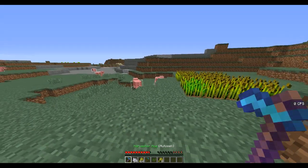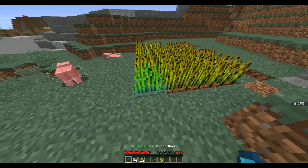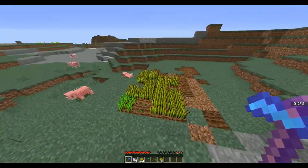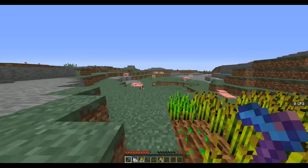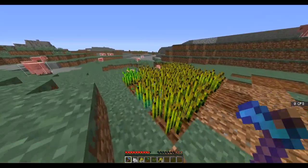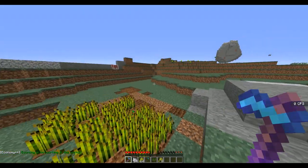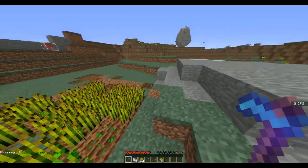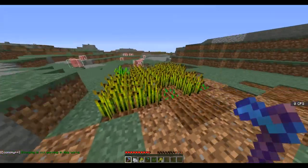If we switch back to auto-sell, you can see if I go ahead and destroy a crop, it will actually auto-sell. Now, since I don't have hologram HD displays enabled, it's not gonna pop up on screen saying I sold it. But I did, and I can check my balance — oh, I don't have economy enabled apparently, which is weird. I don't know why I didn't set that up, but I may be able to set it up in a minute, so I'll come back to that.